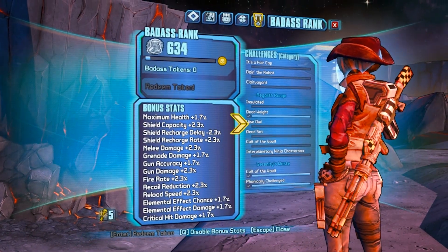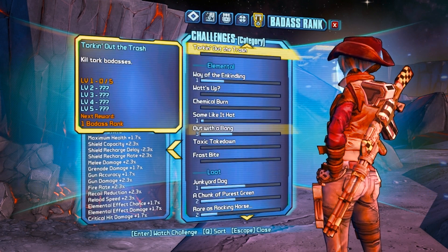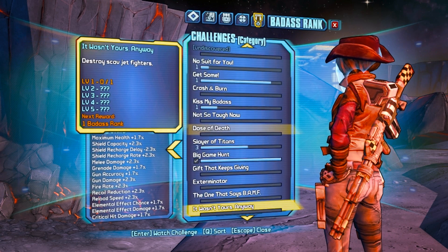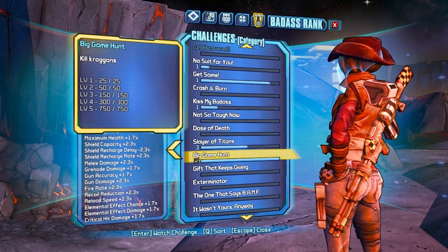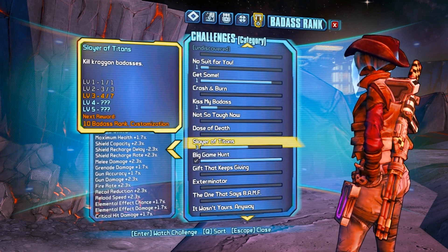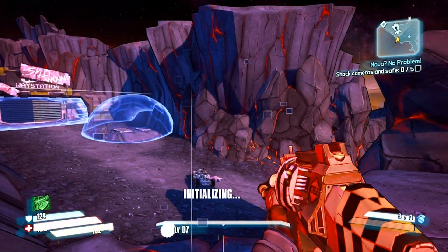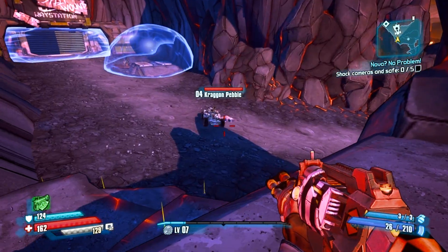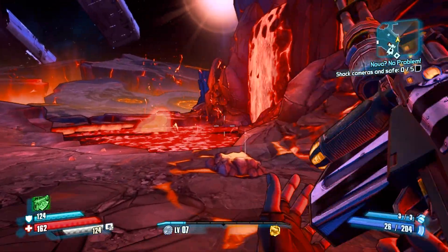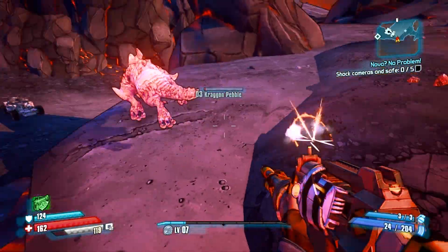I don't know if that has anything to do with it, but I've been in this area way more than a dozen times — it just took me a dozen times today to find him. I've got over 750 Kraigan kills and killed four Kraigan badasses. I don't know if that makes a difference, or if it's just a matter of quitting and coming back in and trying to find him. Maybe it's just a random spawn.